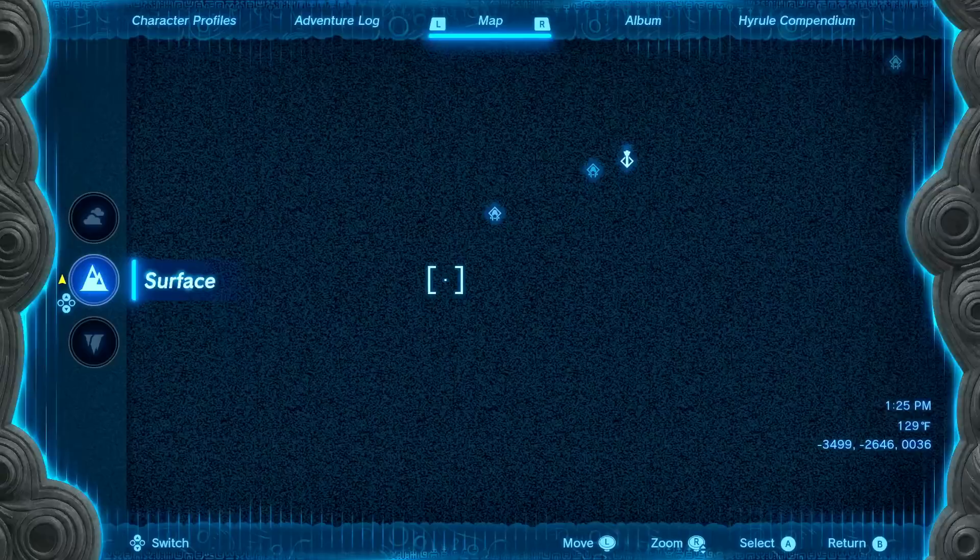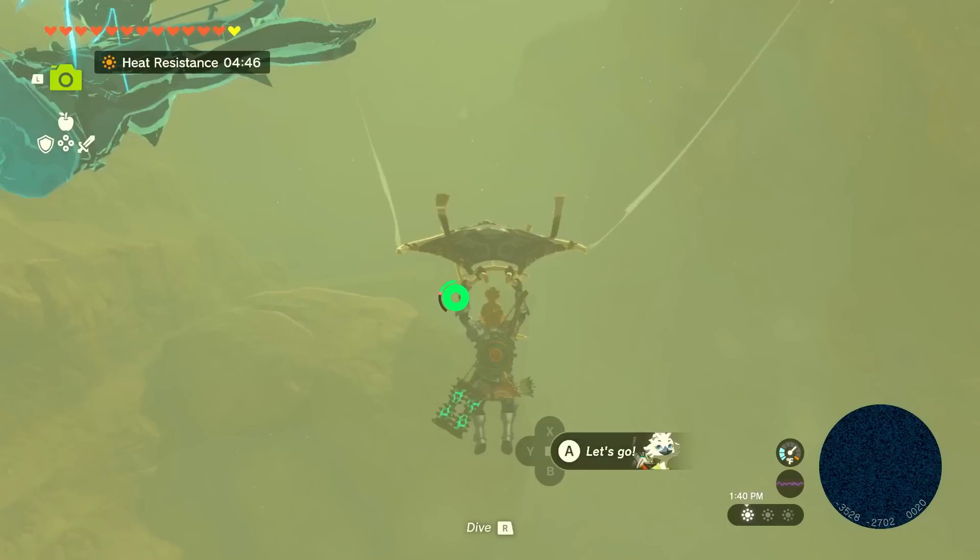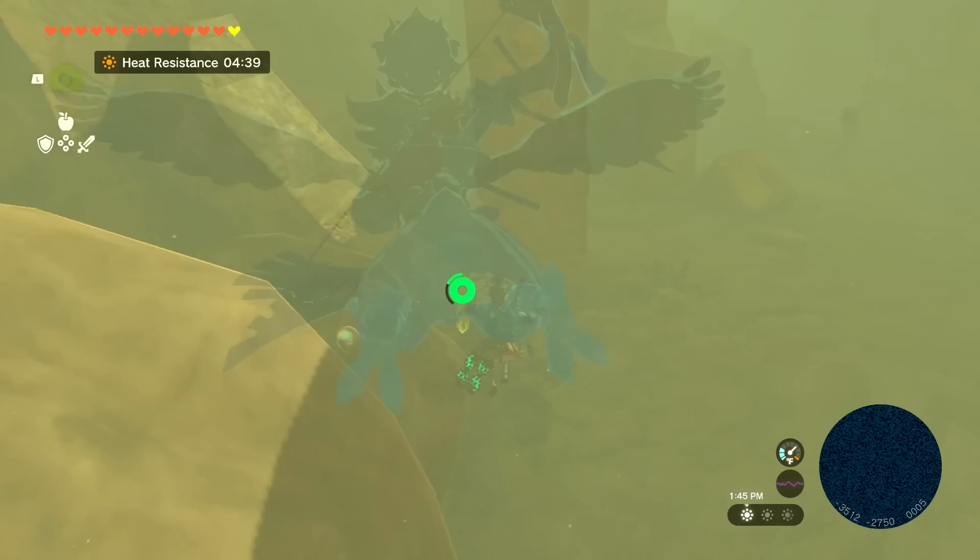Are we even going the right way? It's like impossible to know. I mean, there is a shrine. But are we going that way? That's sort of the problem — we don't really know. Desert Rift. Gerudo Desert. Whoa, it goes down! There's a lot to explore around here. This is crazy!